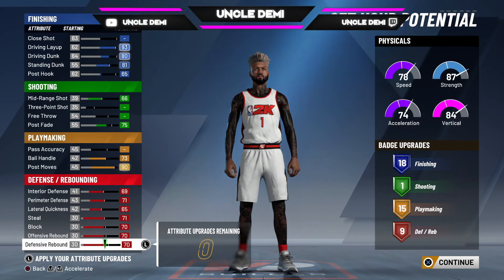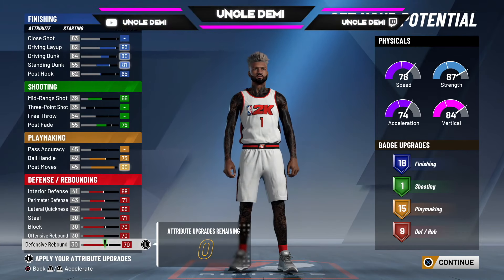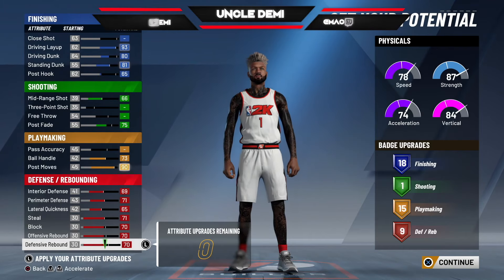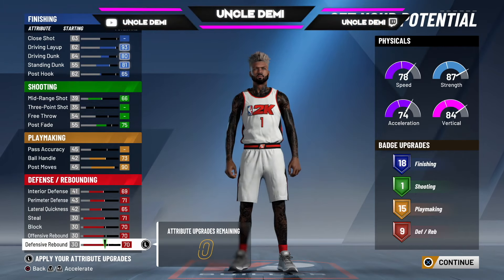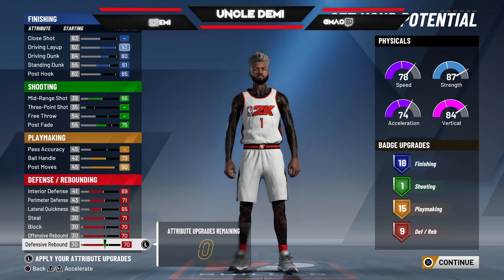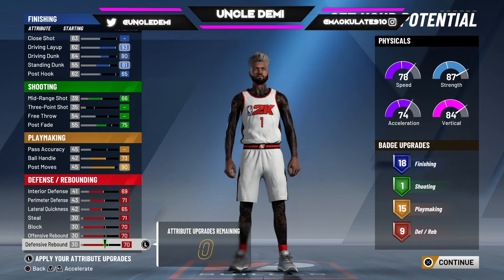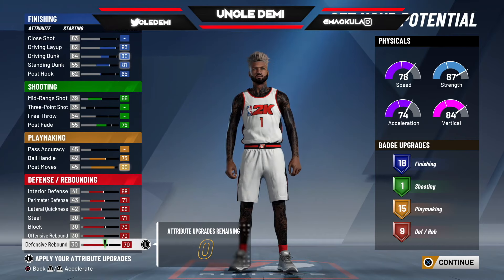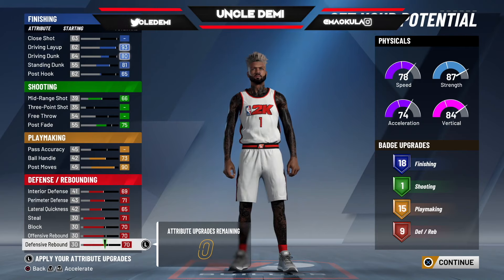So there you go, guys and gals — this is the finesse finisher. You're going to still be able to do whatever you want at the rack, because you have 93 layup, 80 driving dunk, and 81 standing dunk. Don't get so caught up in the close shot. The close shot is within 5 to 10 feet of the basket, so you're not really shooting jump shots from that close anyway. You're either shooting threes or getting dunks or finishing at the basket. You have 66 mid-range so you can shoot that mid-range shot. You have a 75 post fade and post moves, so you can literally turn around, put your back to the basket, and perform some moves going to the rack.